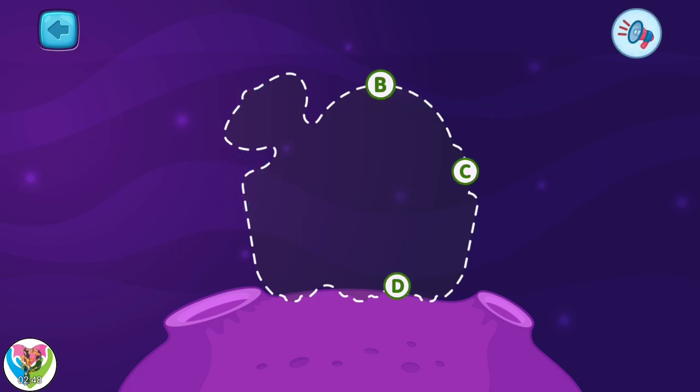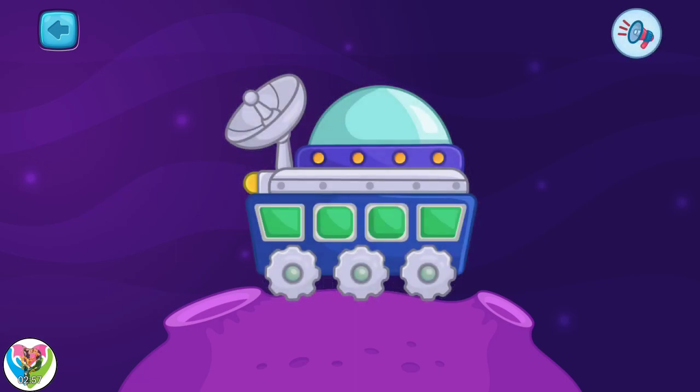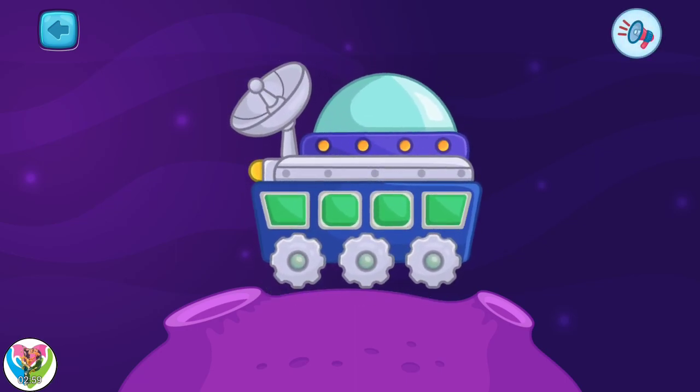Connect all the letters and see what it is. B, C, D, E, F, G, H. It's a lunar rover! Well done!